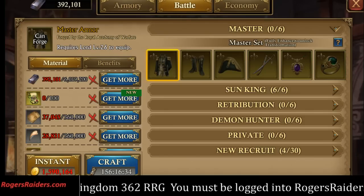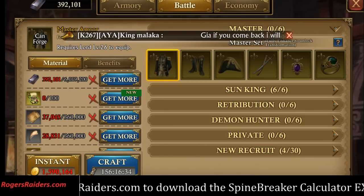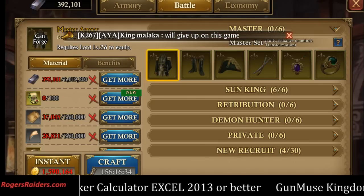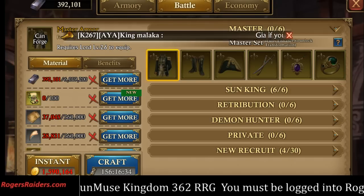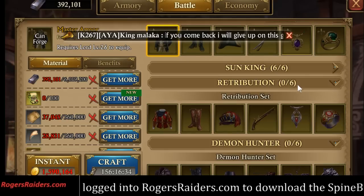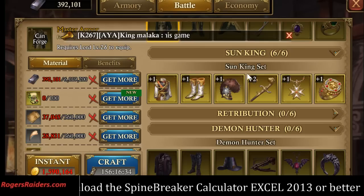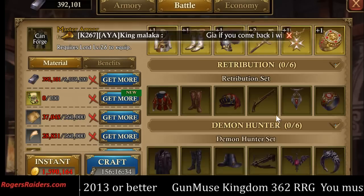What we have here with the new patch is a simplification of how to build the gear. They swapped out the patterns for ingots on the upper three sets. Sun King has its own ingots, Retribution has its own ingots, and Demon Hunter has its own ingots.